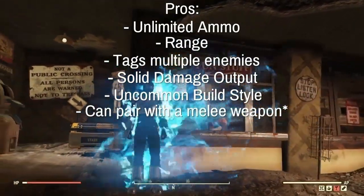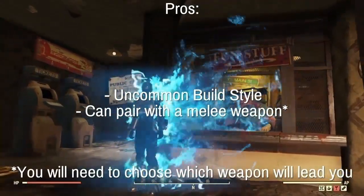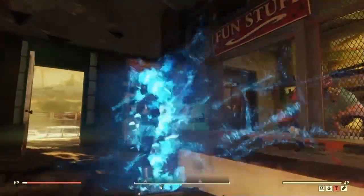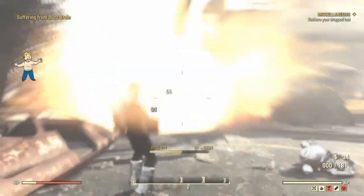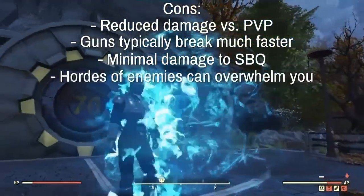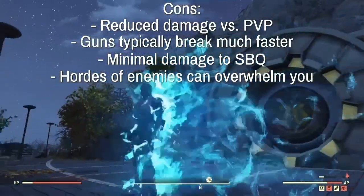The pros for this build are unlimited ammo, range, tagging multiple enemies, solid damage output, and an uncommon build style. You will need to choose where you want to put your perks — whether fully into the melee weapon, fully into the gun, or split as a hybrid. This build does have some cons: you have reduced damage in PvP, guns typically break faster than your melee weapons, and there is minimal damage against the Scorch Beast Queen.